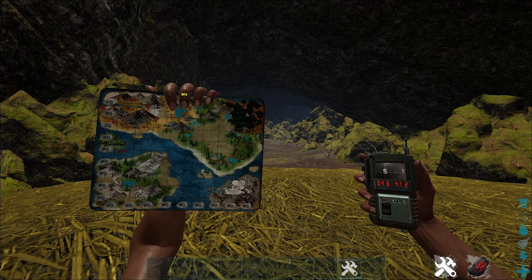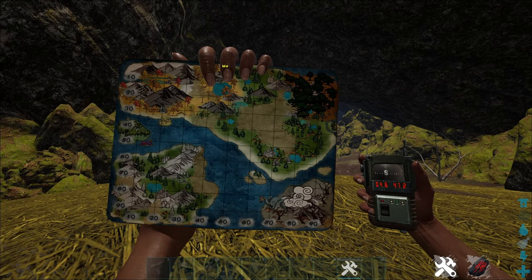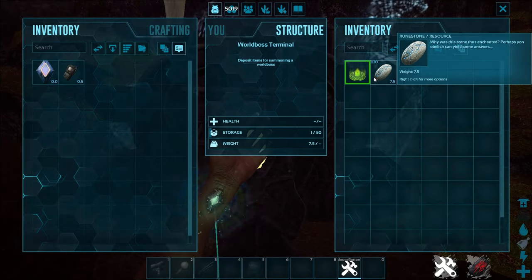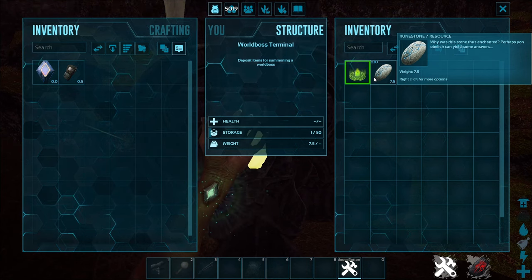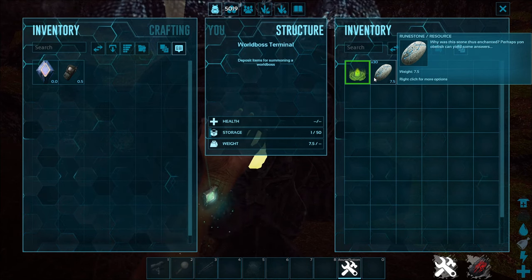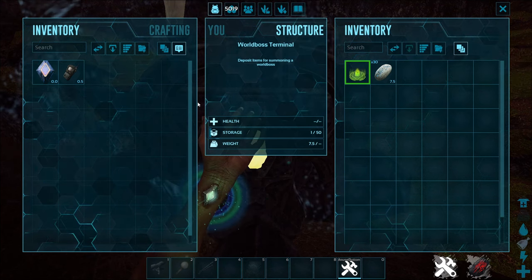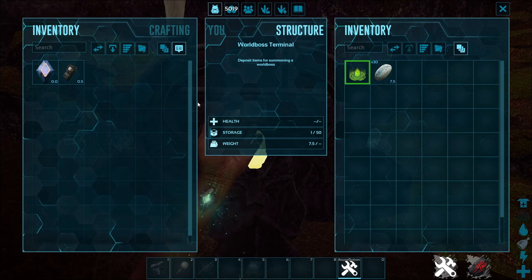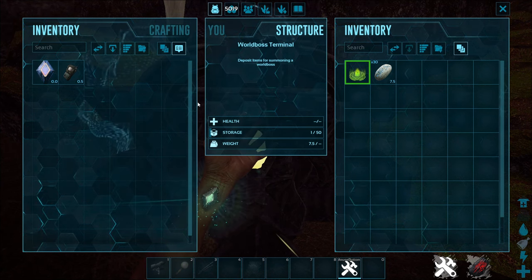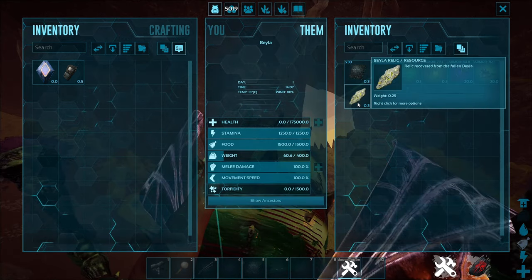The Fjordur fight is Bela, and the cave entrance is at 4 47. To fight Bela you're gonna need 30 rune stones, which you get by killing alpha dinos like alpha rexes and alpha raptors — the bigger the dino, the more you get. I'd recommend using two maxxed boosted rexes, which should be more than enough to kill Bela.